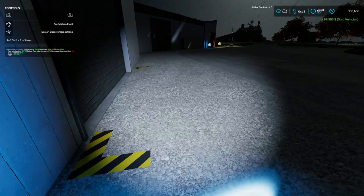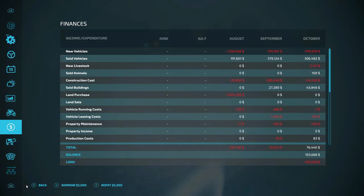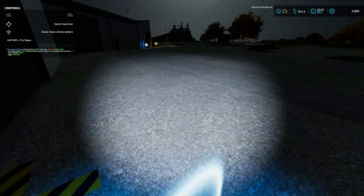Can we repay the bank already? $99,583 for sold vehicles. Let's go to the bank before midnight and we're going to pay back that loan. We're going to be broke, but $3,668 left — not bad.